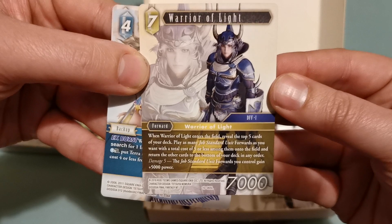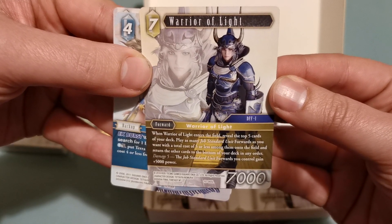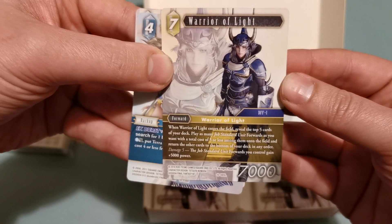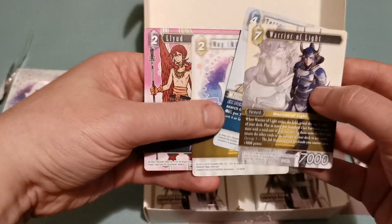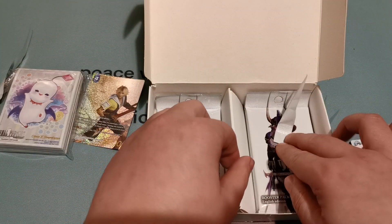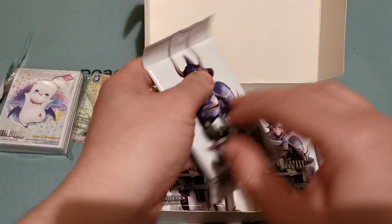Hidden behind him is Senior Warrior of Light. He's really good. When a Warrior of Light enters the field, reveal the top five cards of your deck, play as many job-on-unit forwards as you want with a total cost of five or less. You can get lots of little guys, or a couple of little guys, or one big guy. He's alright, not sure if he's going to go in my standard unit deck or not.